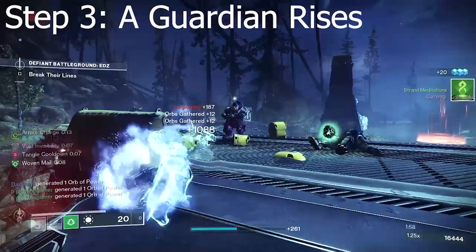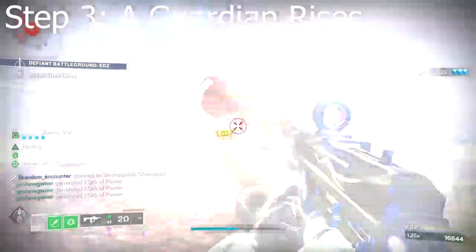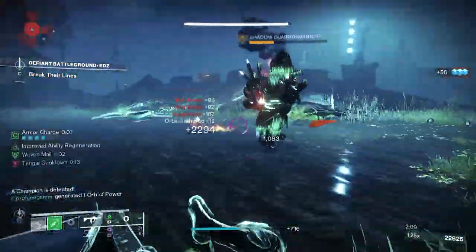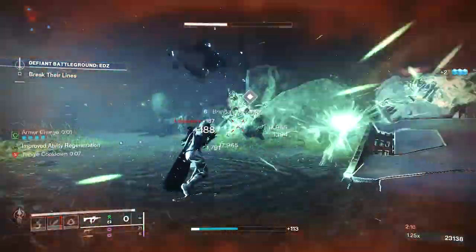The next step requires New Light Guardians to complete a Guardian Rises questline provided by Shah Han. This involves three quick missions that introduce you to the mechanics and playstyle of Destiny and are completed with relative ease. Veteran Guardians will get to skip this step and move straight to step 4, which has you visit Banshee in the tower.